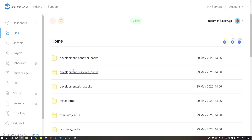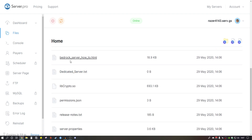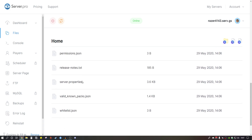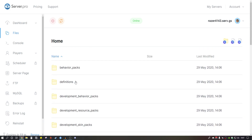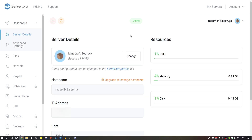Click on Files and you can add your own worlds. I'm not too sure how Bedrock works as I've never really used it, but you can add your own texture packs and all this cool stuff. Here are your worlds, server properties, and commands. You can do backups but I think you've got to pay for that. There's also an error log to see what's making an error, and you can reinstall the whole thing. That's how you make a server on server.pro for Bedrock.